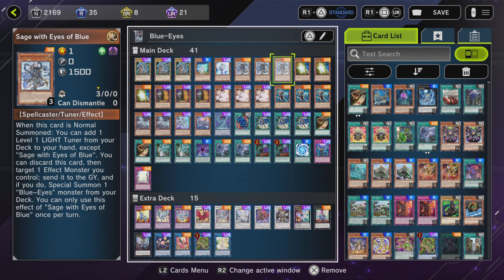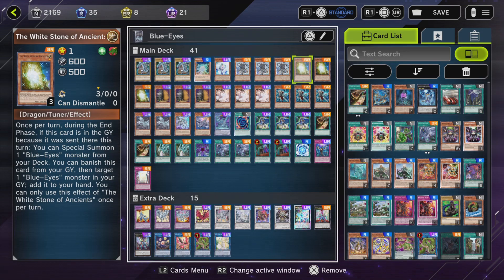Next up, three copies of Sage with Eyes of Blue. You discard it and tribute a Blue Eyes monster or a card that mentions it on the field, then you summon a Blue Eyes. You add one light level 1 tuner from your deck to your hand. Speaking of light level 1 tuners, three copies of White Stone of Ancients.